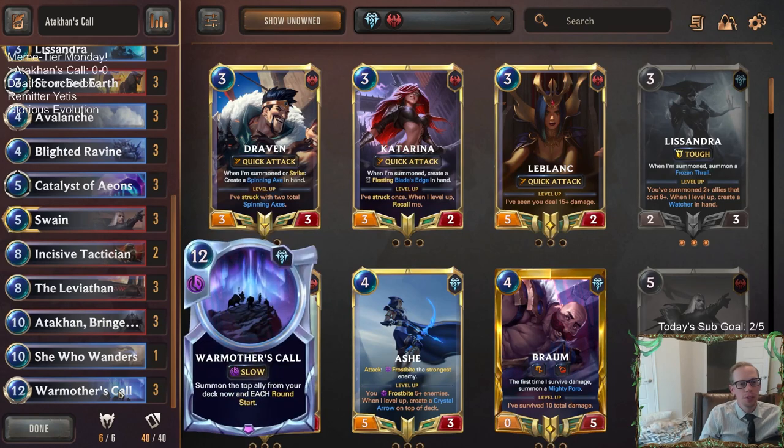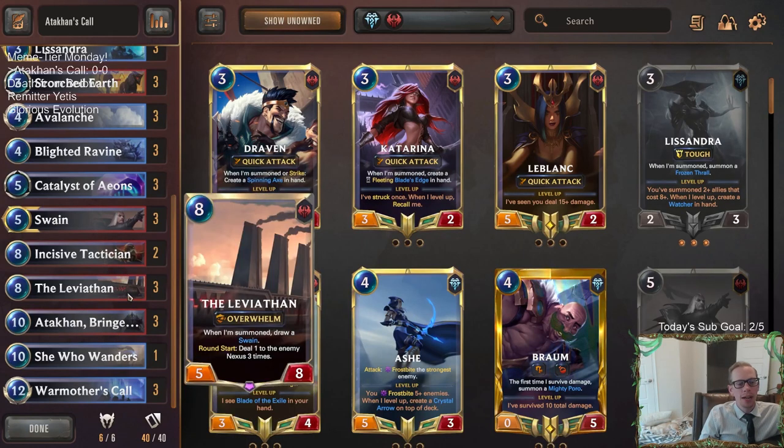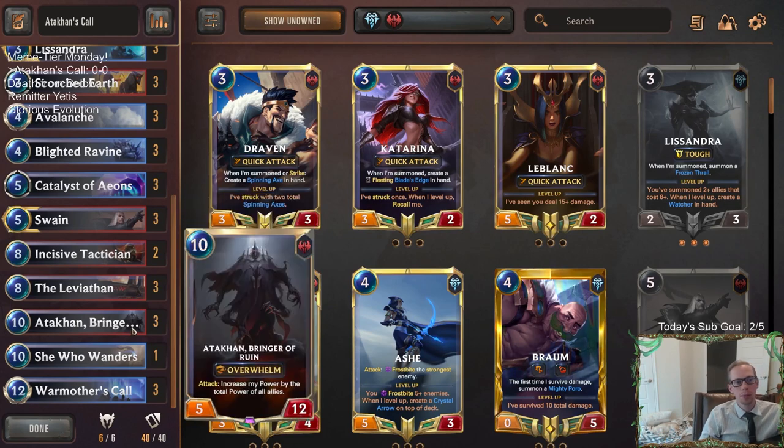We're going to try that with War Mother's Call - they're going to be summoning the top ally from our deck each round. We're going to have a lot of top end with War Mother's Call. Leviathan also has a summon ability where it draws a Swain, so that works really well with War Mother's Call. Now that they changed Leviathan - Leviathan used to be a play ability, now it's a summon - so now it works perfectly with War Mother's Call.